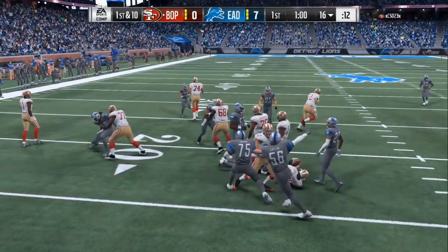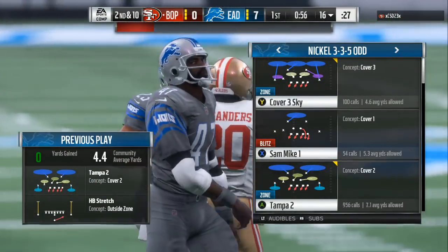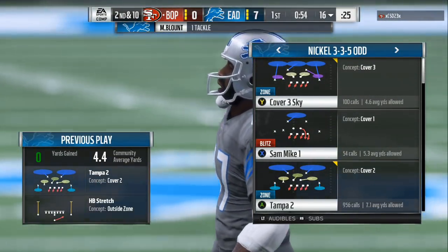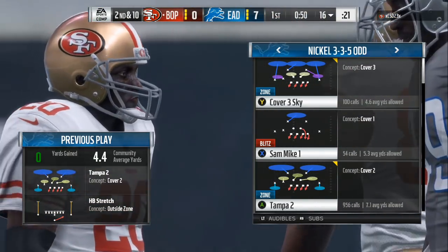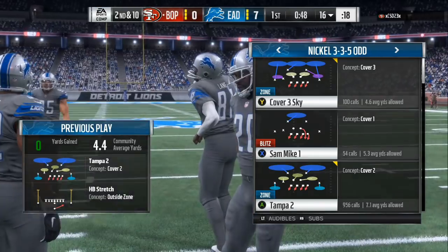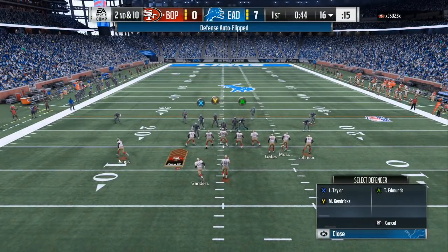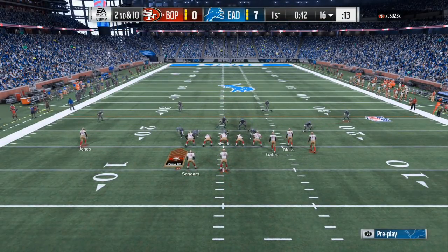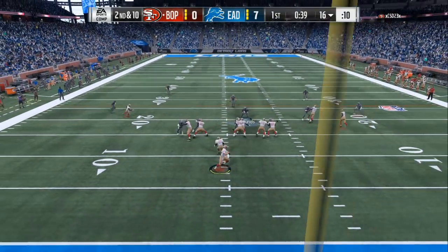Today we're gonna go over two adjustments to help you on the defensive side so you can limit all the flukes. We're gonna be in the Nickel 3-3-5-I, which is in the Patriots defensive playbook. I'm not sure if they even got this in another playbook — I know the Ravens got the 3-3-5 regular — but on this you can play the Tampa 2 or you can do the Crossfire, and I'm gonna show you both of them in the video.